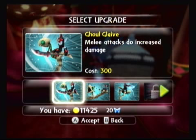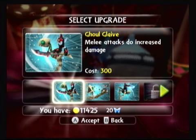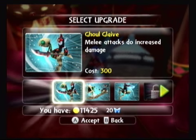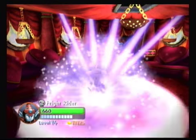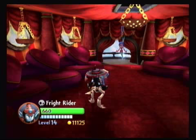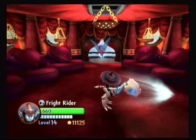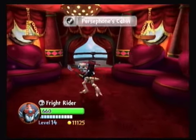First upgrade runs you 300 — the Gold Glaive, melee attacks do increased damage. Note what the spear has turned into — you can see it pretty good in that box right there. Bottom line, you've got 11,425, and Winged Sapphires cost 20. If you've completed the game and you don't have 20 Winged Sapphires, go back and find them — 16 in the levels and four around the ship. They will definitely come in handy as you get a bigger discount.